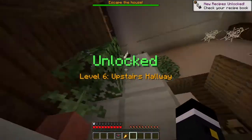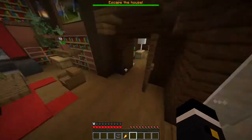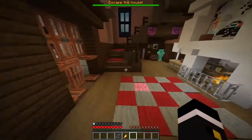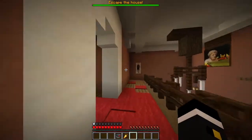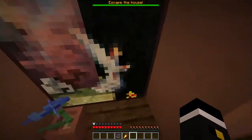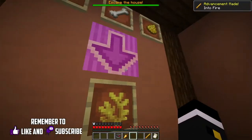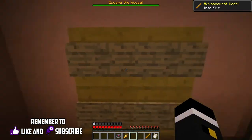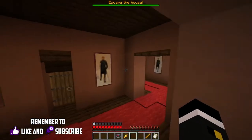Upstairs — finally upstairs. I've gone beyond the second floor. Actually, I'm still on the second floor, because this is the first floor, second floor, and the room was on the second floor. So what do we have here? We have a lot of rooms with a lot of paintings and a lot of secrets. And a questionnaire. I have no idea what that means.